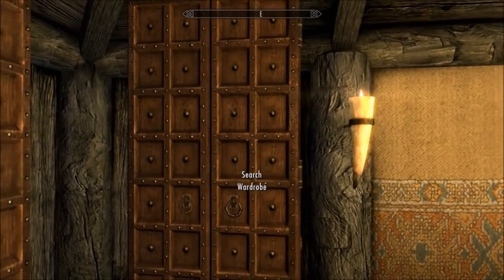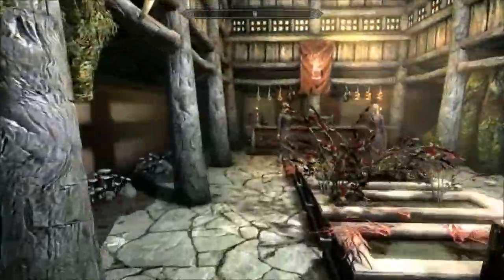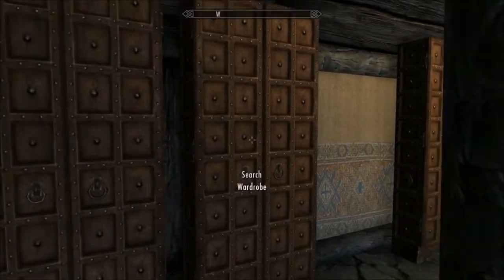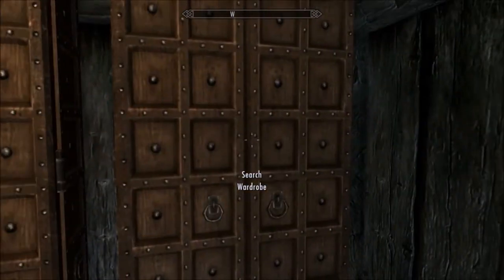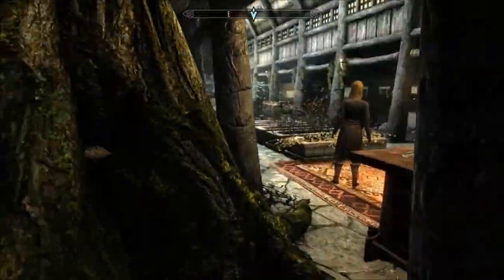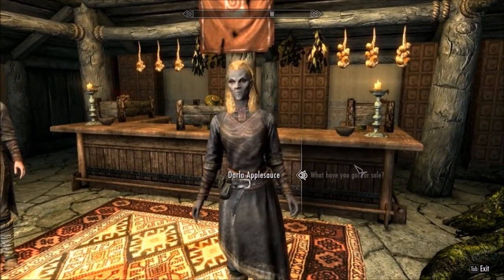Over here we have cabinets full of alchemy ingredients — they're empty because I've already gone through them, but those are all free for the taking. All the plants here you can pick as you wish. There are mushrooms and such along the side. These two in the middle are locked — you're not supposed to get them, but if you want to steal from them you can.